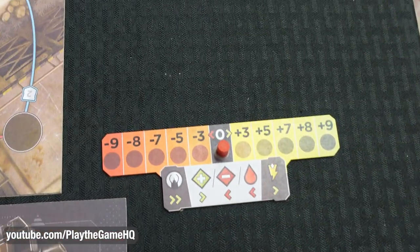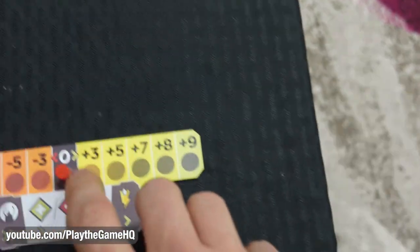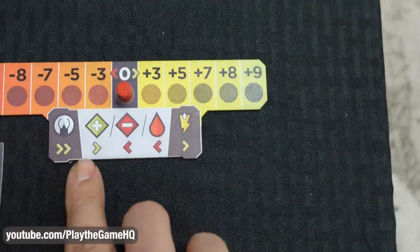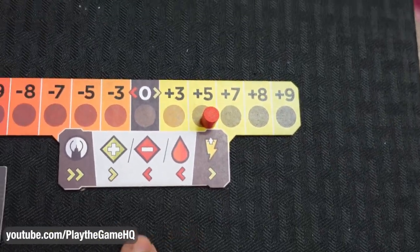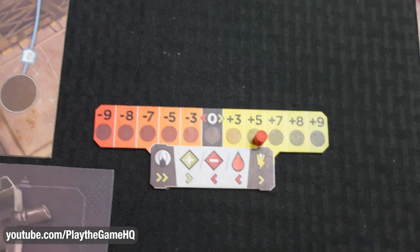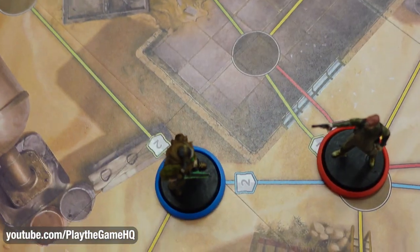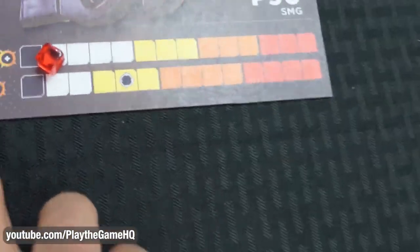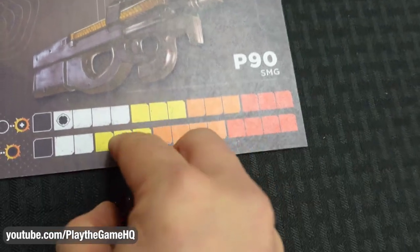The first thing you check is whether you are on target — meaning you're facing the other player. Blue is on target; red is not. If you're on target, you move this marker forward two spaces, up to five combat points. If red had a wound or was caught sprinting, they go down one space. Then you check how many spaces apart the players are — this is one space apart — and your combat starts on the reticle icon based on that distance.